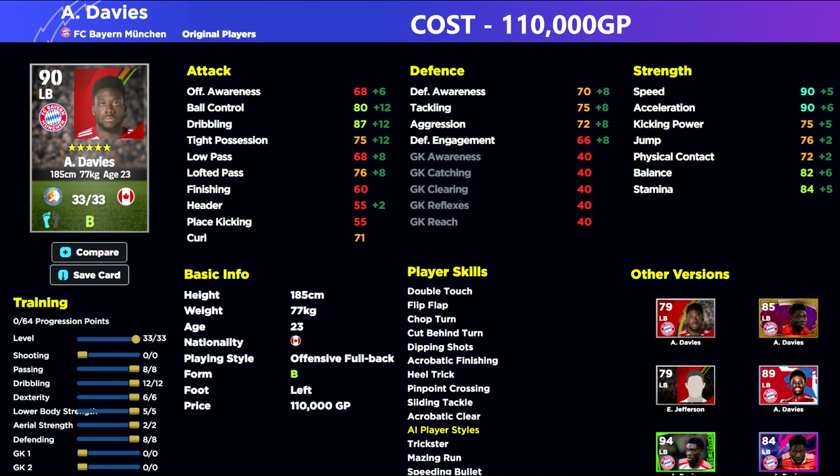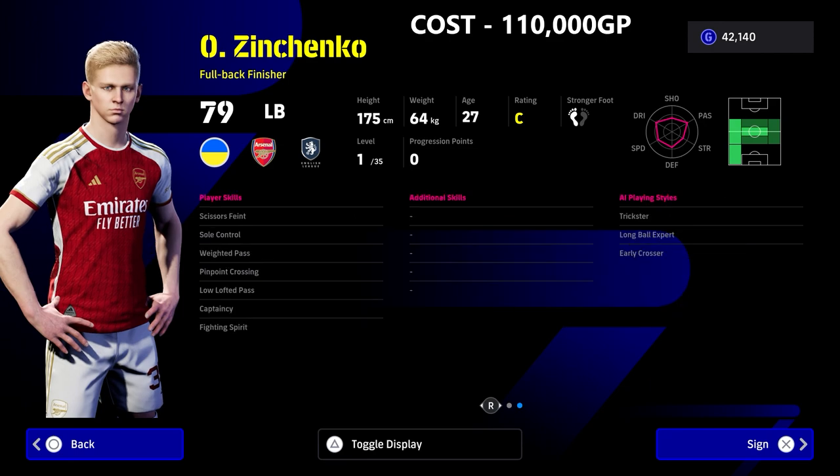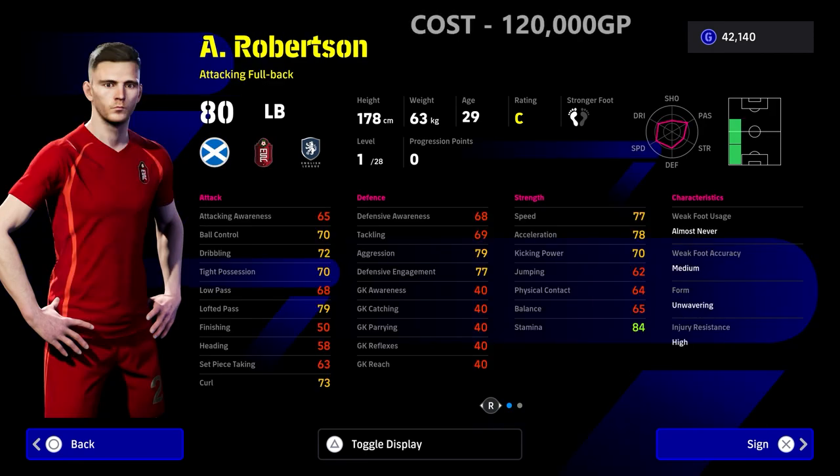That's what I mean about specialist positions. Similarly, you've got Zinchenko — he kind of does it all. His best position is probably center mid, but because he's registered as a left back we include him in this variety of players. It's a brilliant player card, very solid on the pitch — he actually plays way above his stats. I've used him quite a bit on my profile on Xbox and he's very nice to play with.